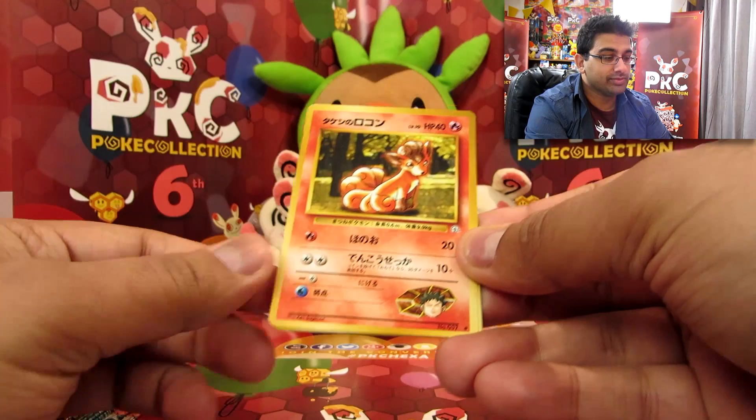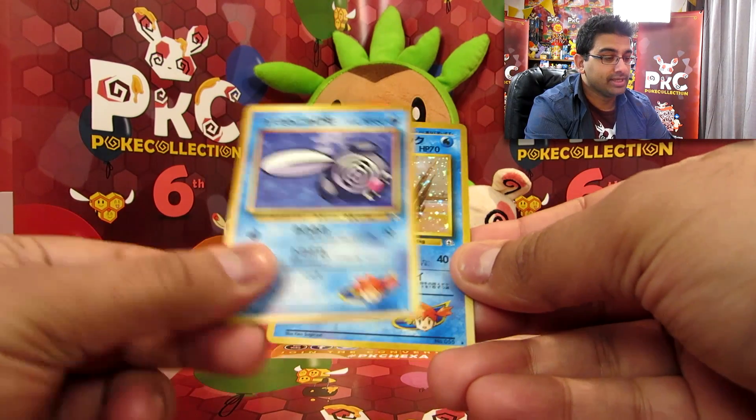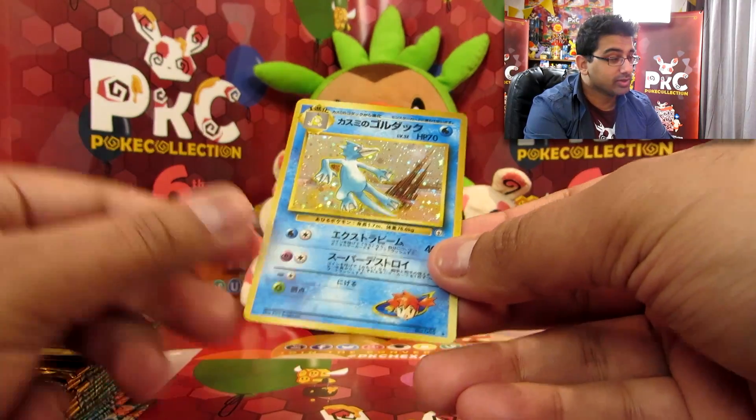Magic Cart. Vulpix. Poliwhirl — sorry, Poliwag. And oh cool, it's a Golduck holo. Awesome.